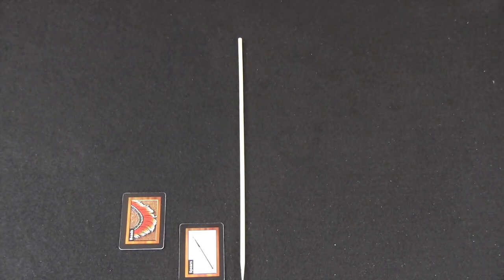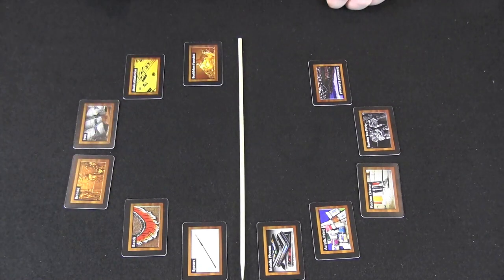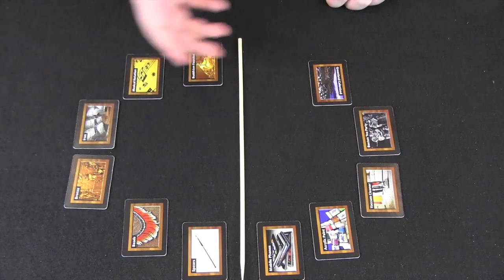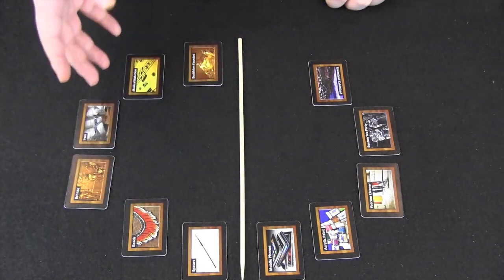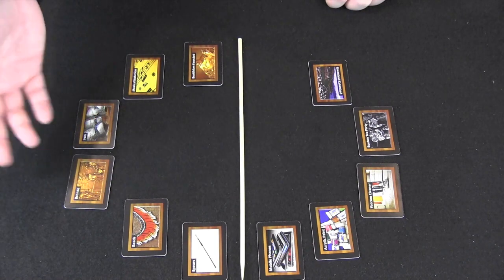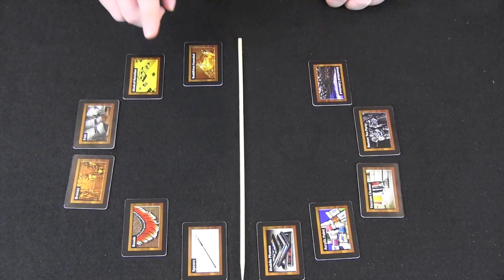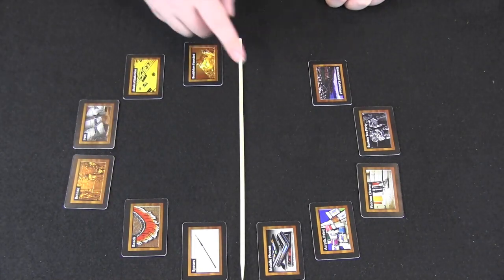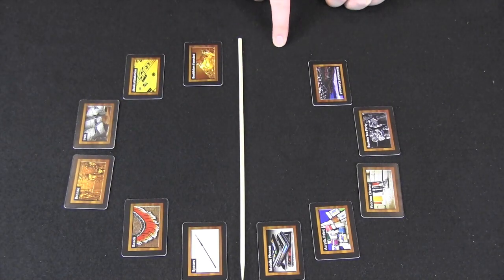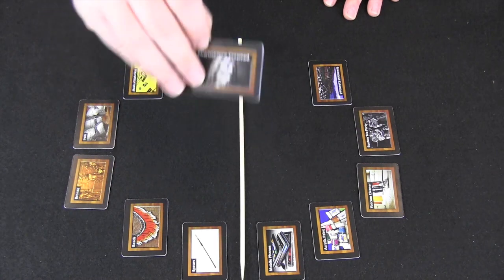The game of Chronosphere can end in one of three ways. First, a player plays all their cards out to the board and their last card is played correctly. When you play your last card you must play it face up and flip all other cards on that side of the sphere over, showing they're in the correct order. If they are, you win; otherwise you draw four more cards and continue playing.